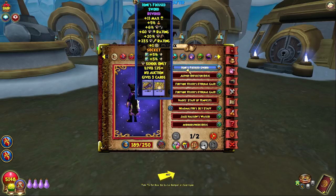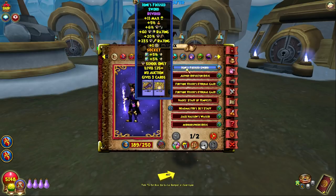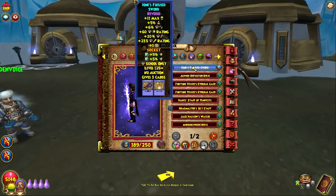You're going to want to use the new Revered weapons — these are the craftable ones. I've got it socketed with both the stun resist jewels. These are the best right now, just super high damage. I mean, 20% damage from a wand — that's a lot. It also gives pierce, crit, and even pip conversion. You're going to want to use these. This is the best wand for PvP. I'm sure everyone at max level is using them.